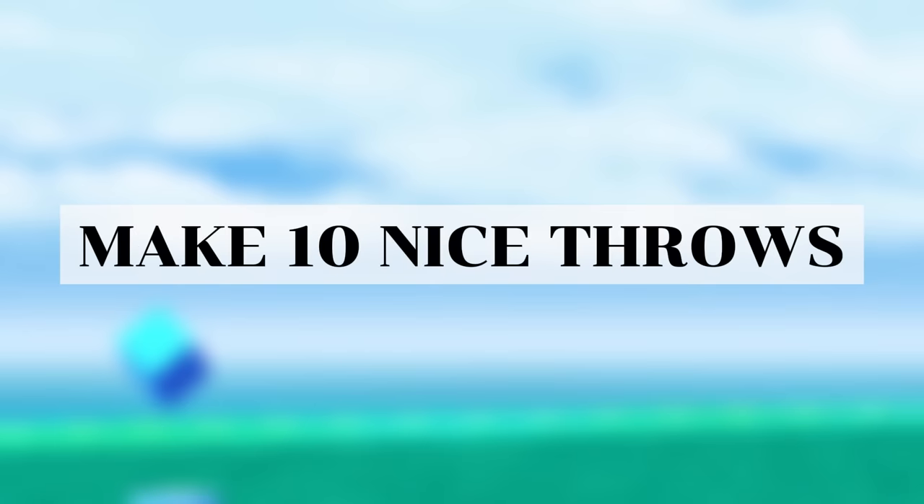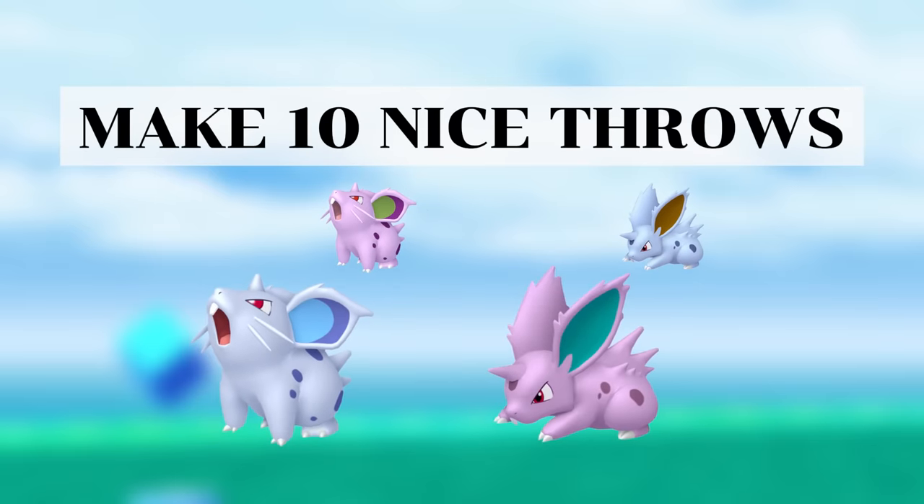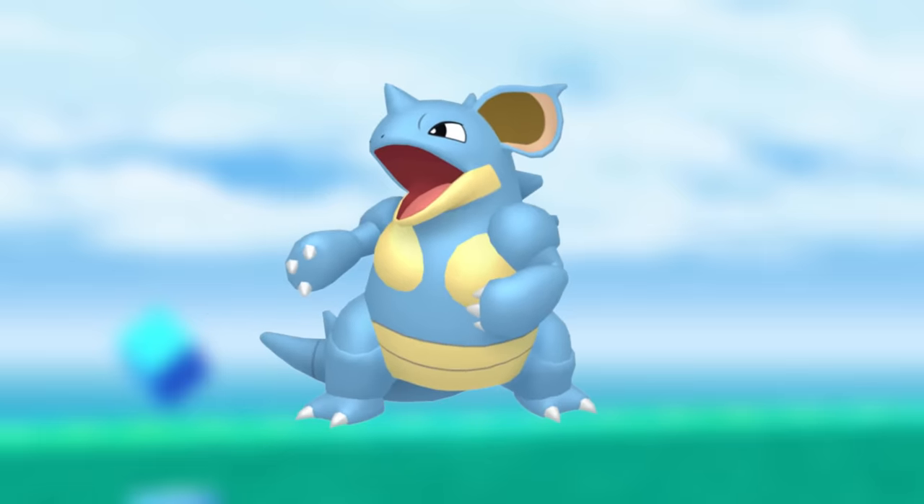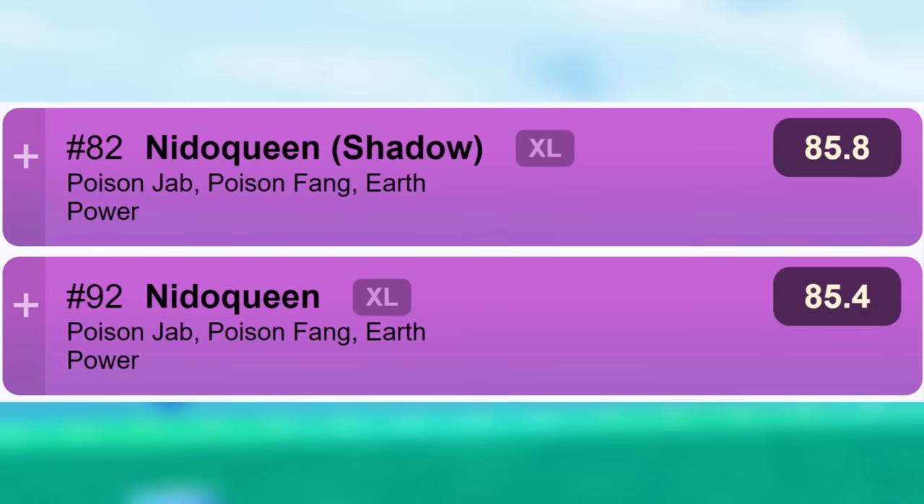The make 10 nice throws task will get you either Nidoran male or female, both of which can be shiny. Nidoran female has some relevance because Nidoqueen is pretty decent in the Ultra League at ranked 92. It does want 0/14/15 IVs to be at its best, and the field research IV floor is 10/10/10, making it pretty hard to get those IVs. But it is still worth using the Pokemon even if you don't have the perfect PVP IVs.